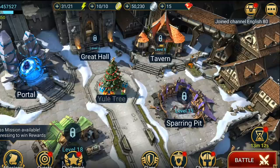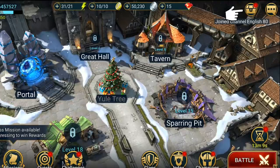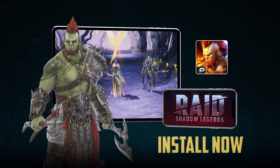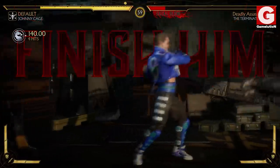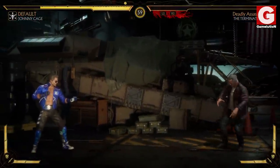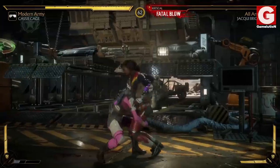You'll be able to find all these exclusive rewards on the top right corner of the screen, and as soon as you collect them, you'll be pretty much ready to kick ass in your epic journey. Probably one of the funniest glitches discovered soon after the release of the game is what is called the Finish Him glitch.